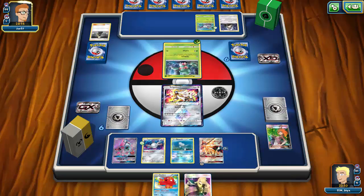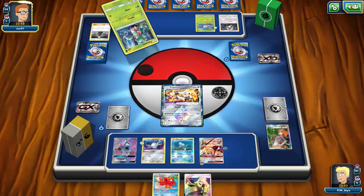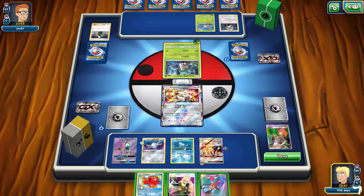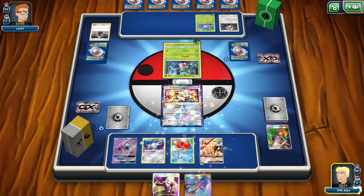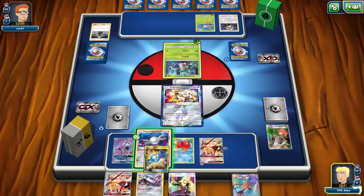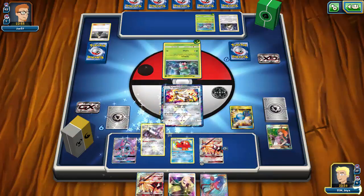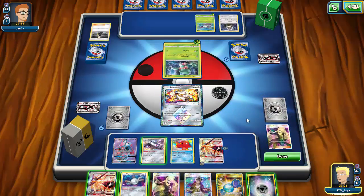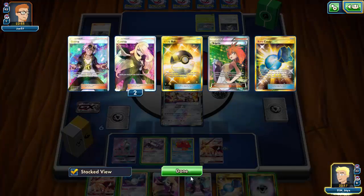Not fully sure what tech my opponent is running. The grass is obviously Lurantis and Golisopod; I'm wondering what the water type is — probably Octillery since that's normally what you'd see. I do get Skyla this turn. If I can get an Ultra Ball for Magnezone or draw into Rare Candy, I could Skyla for the missing piece. I evolve Remoraid into Octillery and leave that last bench spot open.